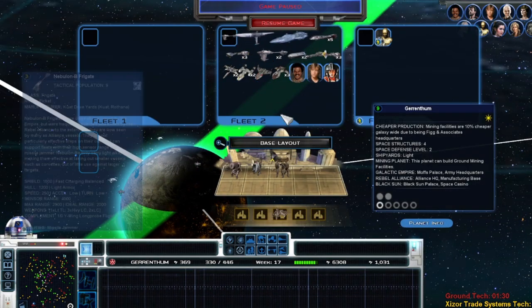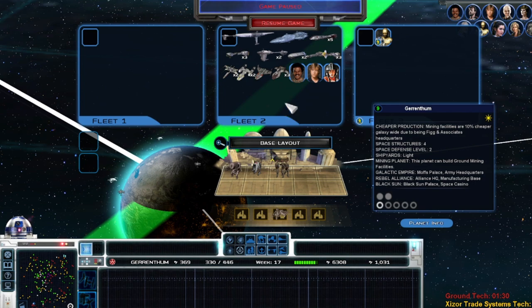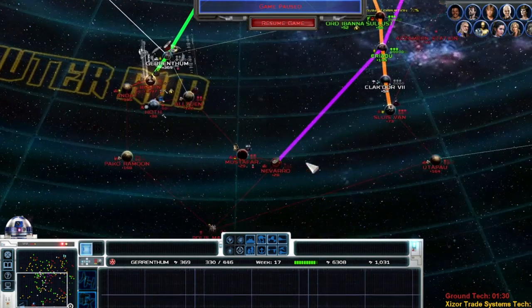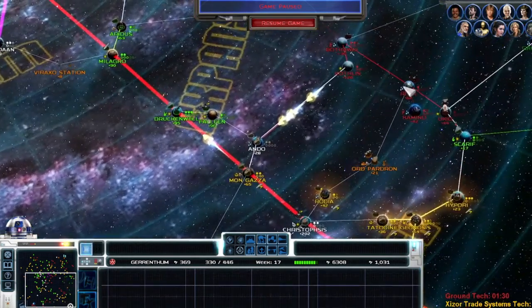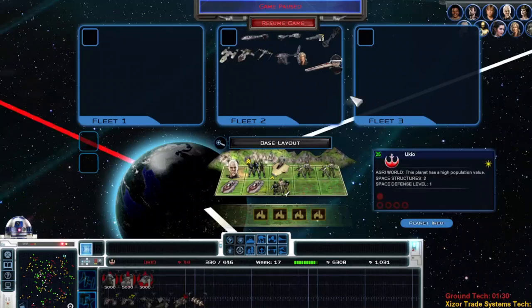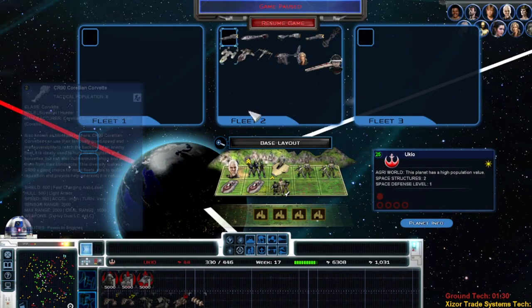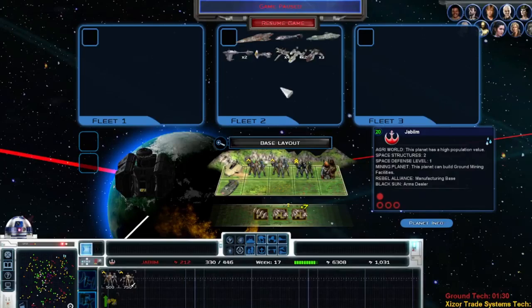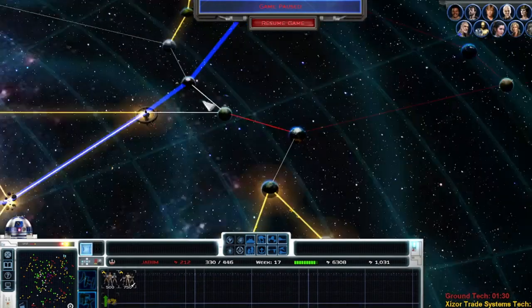Alright, let's get all of our fleets into their positions and give them their fleet leads. This fleet needs a fleet lead — we'll just throw a Corvette in there, just in case I have to do battle on really quick notice and I can choose where they come out.